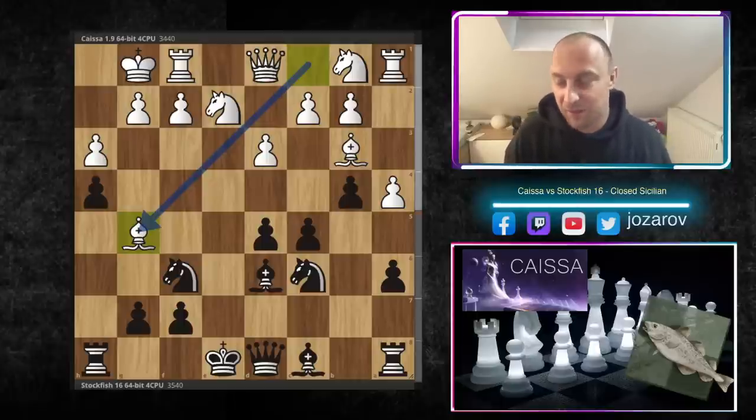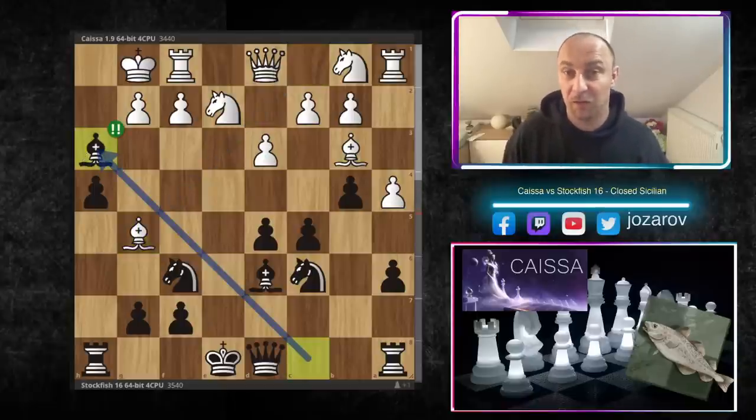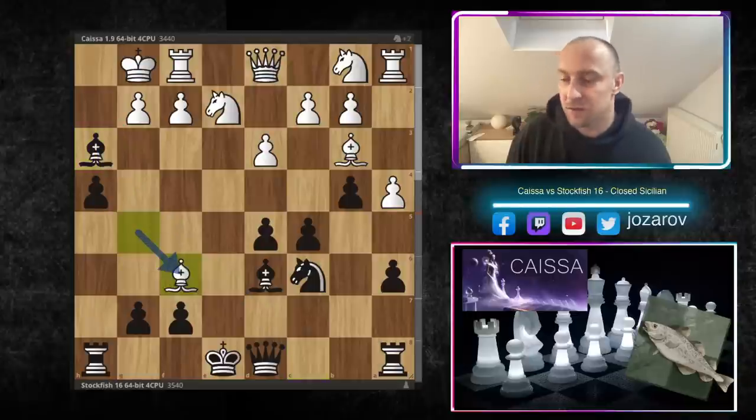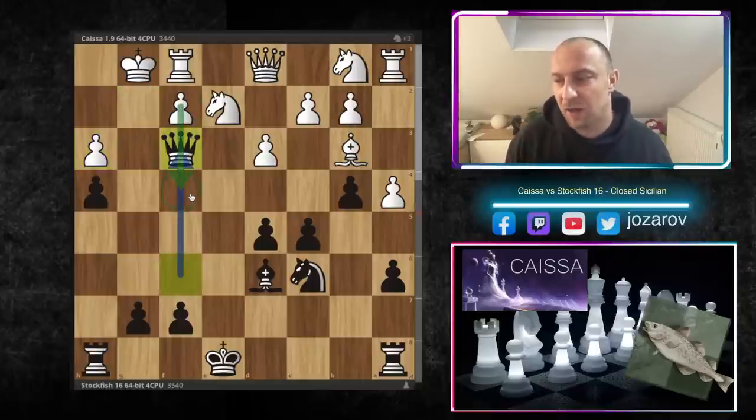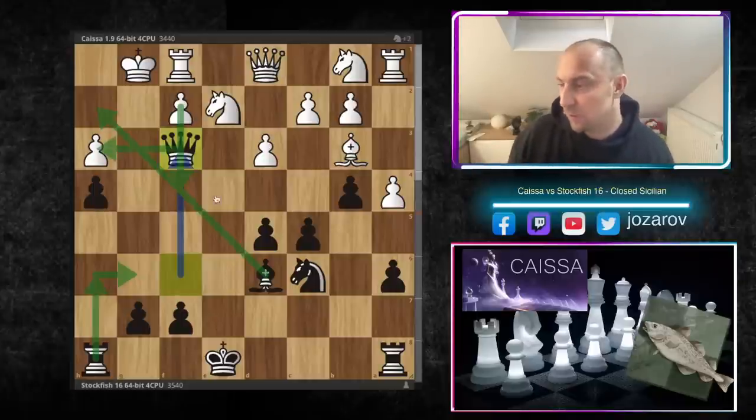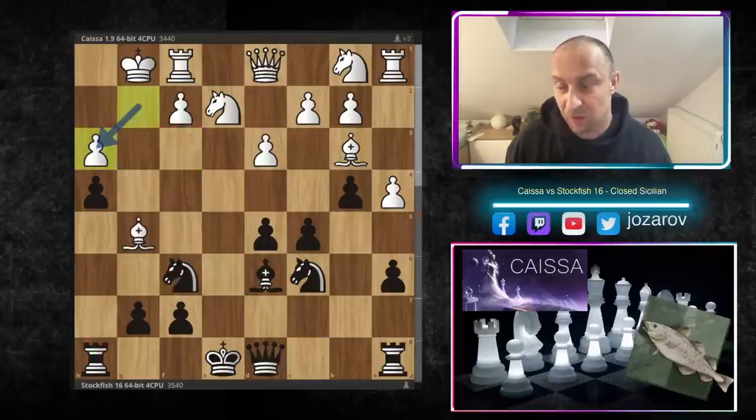Now pay attention — Stockfish starts the tactical sequence with the amazing bishop takes h3! Really wild stuff. If bishop to f6 is played by Kaisa instead — this wasn't played in the game but I was curious — then queen to f6, and if g takes h3 then queen to f3 blocks the potential f4 move. F4 would be a nice defensive approach to lock out the bishop's activity. With rook to h6, rook to g6, queen to h3, I think it's game over for white.